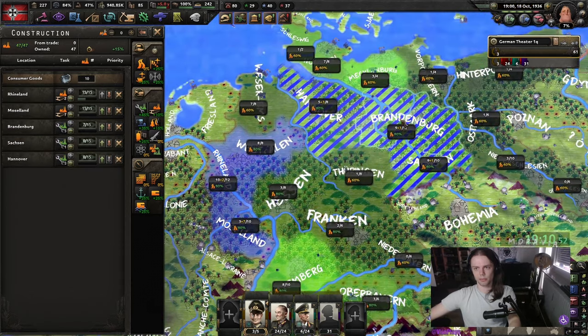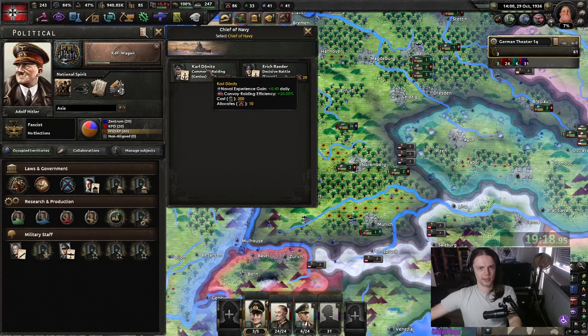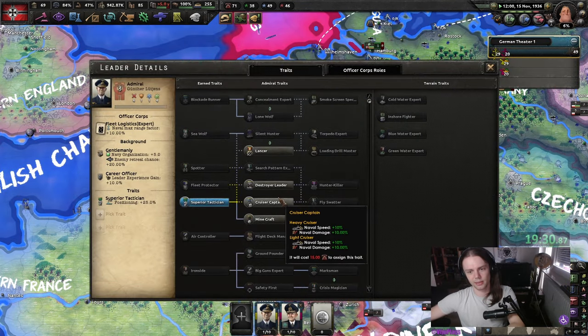At this point we are also going to get Professional Officer Corps for some more Army XP. The rest of the army we're just gonna dump them, build as many as we can — doesn't really matter what is in them. Let's start building mil factories in Brandenburg and all of our high infrastructure states. And I guess we can get Dönitz. We can also give Modal Aggressive Sailor and the Navy — not that it matters really that much.